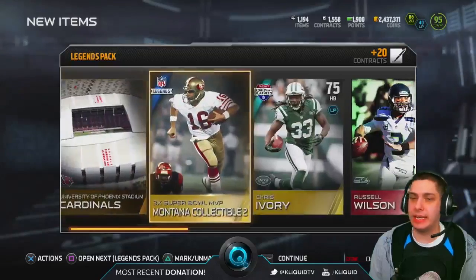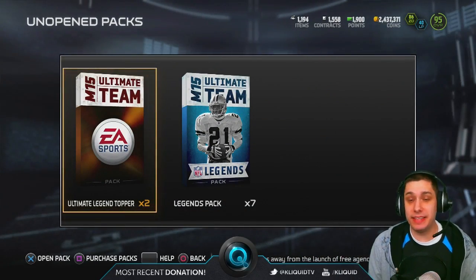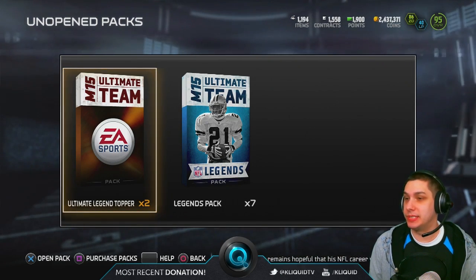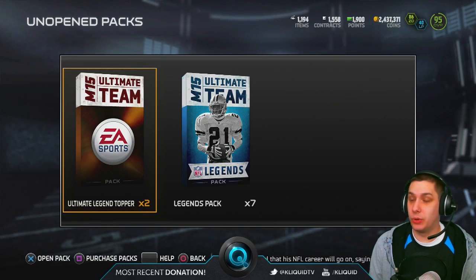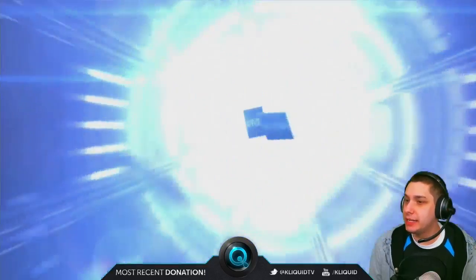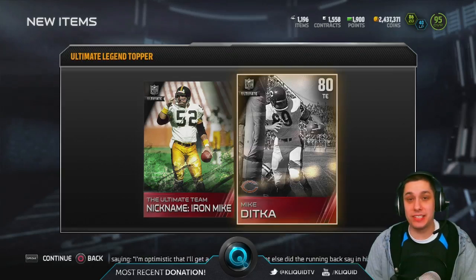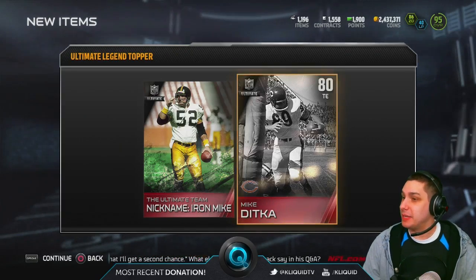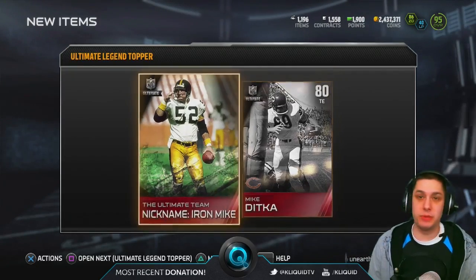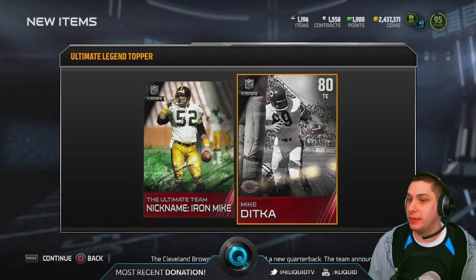Let's see what we get in our topper. This is really the big part of the legend bundles — I think this is probably the best topper they've done all year for any bundle, to be completely honest. You get a couple of collectibles that can really go for a lot. We get an Iron Mike collectible — and Mike is an 80 overall tight end. That's actually a pretty decent pull, pretty happy about those toppers. Obviously we would be hoping for something like one of the Calvins, but I don't even know if you can pull them in the toppers.